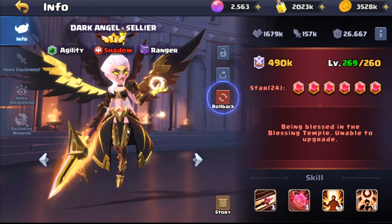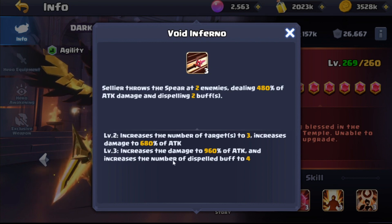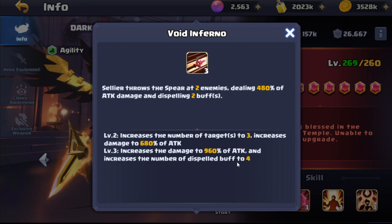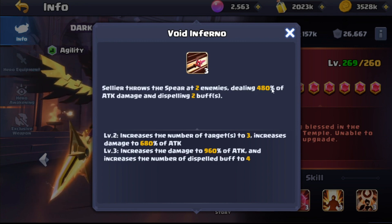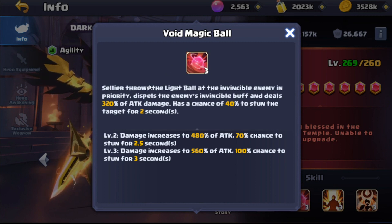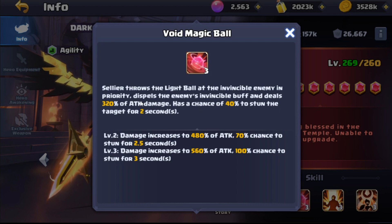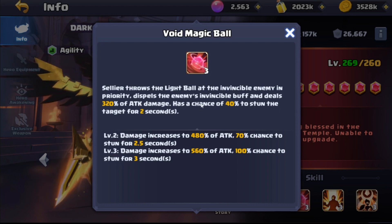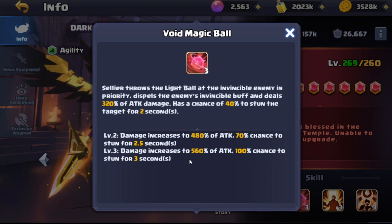She's super super good. Her skills are Void Inferno - it increases damage to 960 of attack and increases the number of dispelled buffs to four. It throws the spear at two enemies dealing 960 of attack damage and dispelling two buffs. Then we've got Void Magic Ball - Cellia throws the light ball at the invincible enemy in priority, dispels that enemy's invincible buff, deals up to 560 of attack, and has a 100% chance to stun the enemy for three seconds.